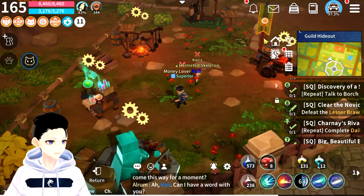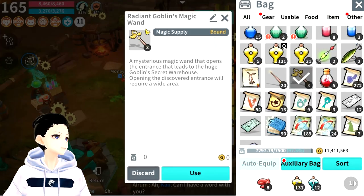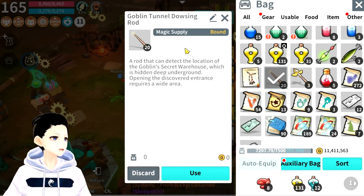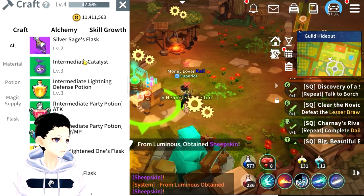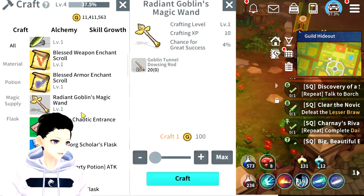Let's talk about these gold wands today. This is the Radiant Goblin Magic Wand — a super big wand that gives you super good loot. It's a mysterious magic wand that opens the entrance leading to a huge goblin warehouse. Opening the discovery entrance requires a large area. You combine it at the alchemy table — the Radiant Goblin Magic Wand.